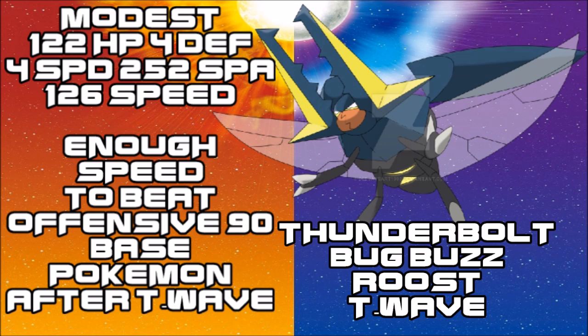This is by far the easiest set to use and I think it will be the more prominent one in singles, because it has natural staying power. Vika Vault does this well — Thunderbolt and Bug Buzz as main STABs should perform well, though you could replace Bug Buzz with Hidden Power Ice or Air Slash depending on the situation. Experienced players will find this set does more because you can be more specific.